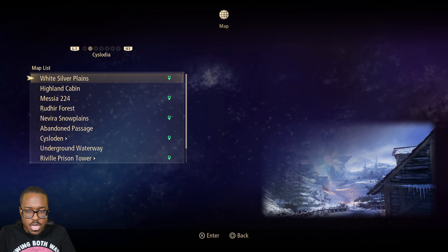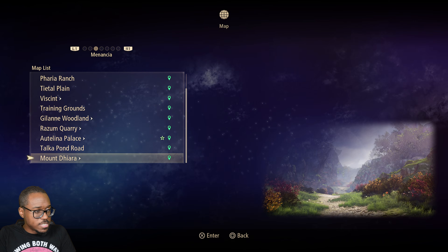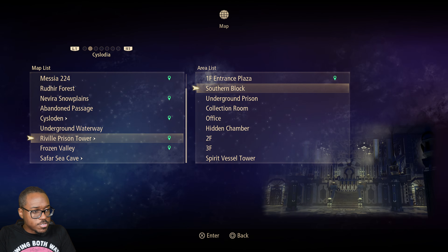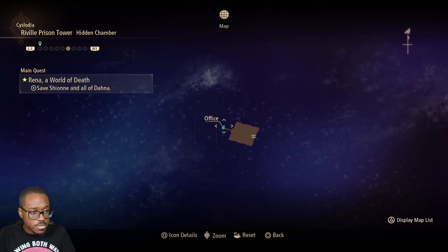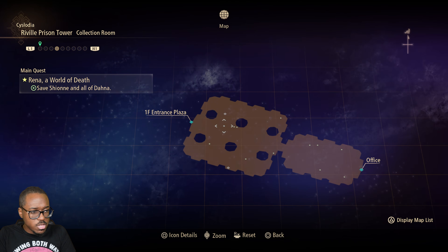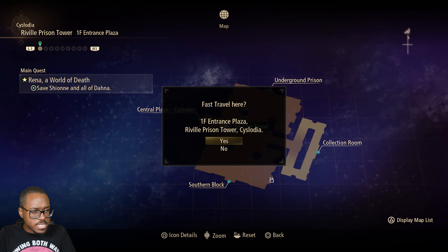There's one. Next one — I shouldn't say they're all in the throne room of everybody's castle. The next one is in Reveil Prison Tower in the Hidden Chamber, which if you guys remember was one of the areas we kind of went out of our way for. It's going to take a little second to get there, but I'll see you guys in a sec.